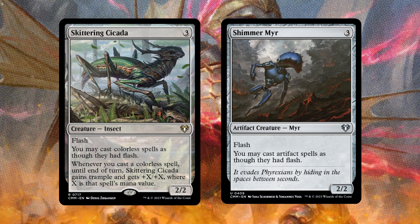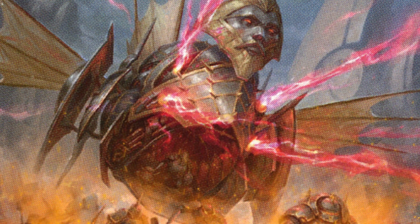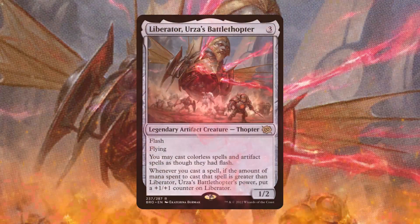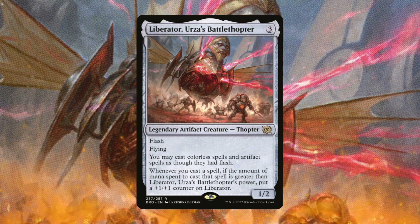Skittering Cicada also has a great second ability — whenever you cast a colorless spell, until end of turn it gains trample and gets +X/+X where X is the spell's mana value. The bigger spells you cast, the bigger this becomes. Shimmer Mirror is more redundancy if you have a lot of artifact themes, but if you're playing more Eldrazi I don't feel it's a necessary include. If you want the best of both worlds, Liberator, Urza's Battle Thopter is excellent — you can cast colorless and artifact spells as though they had flash.